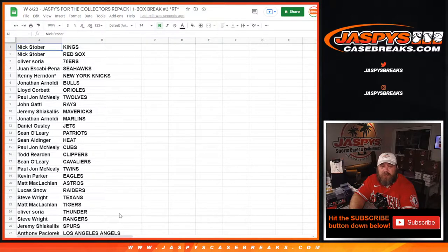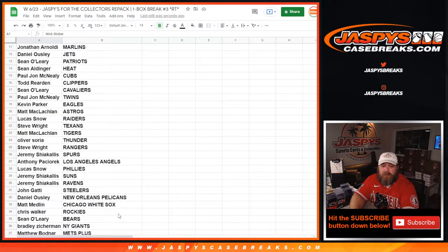Lucas Snow — Raiders. Steve Wright — Texans. Matt McLaughlin — Tigers. Oliver Soria — Thunder. Steve Wright — Rangers. Jeremy Sciacalas — Spurs. Anthony Passiorek — Angels. Lucas Snow — Phillies. Jeremy Sciacalas — Suns and Ravens.